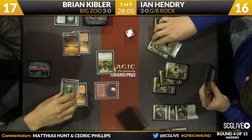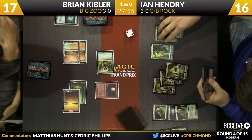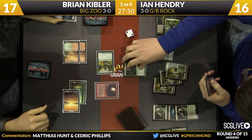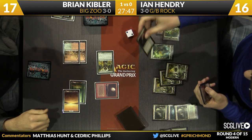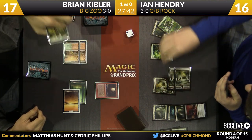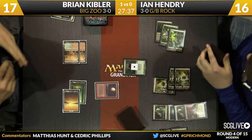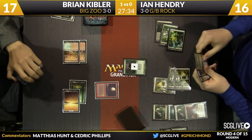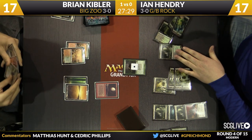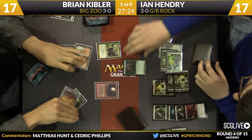Hendry's on the kill-everything plan — does he have to kill the Noble Hierarch? There's a Scavenging Ooze. He's going to Victim of Night first, then deploy Scavenging Ooze and make it a 3/3. Unfortunately for Hendry, that's in bolt range and Kibler has one. He can't ever get it out of bolt range now that Blood Moon is in play because he only plays two Forests. He just has to take that lump.